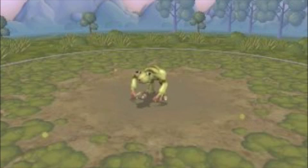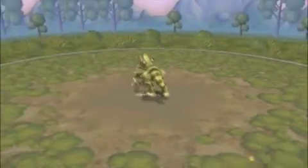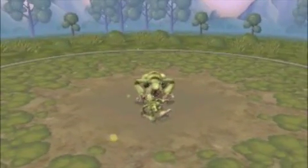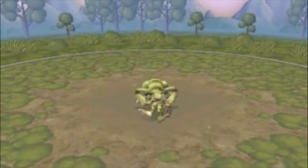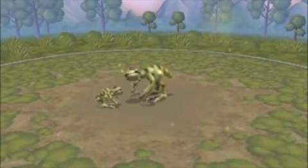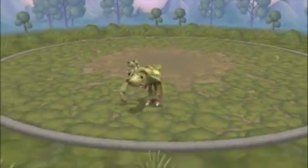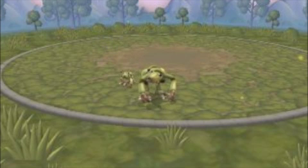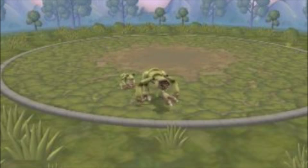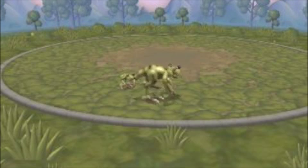Going down another evolutionary line, we have Oblodocus Natans. Again, if you don't catch the reference, you're insane. Oblodocus Natans has, instead of a raised spine, actually developed a swung low spine, and has also developed arms as well as a tail. Oblodocus Natans is a descendant of Oblodocus Mandara, and he's absolutely freaking adorable — as is his little child. Yay!